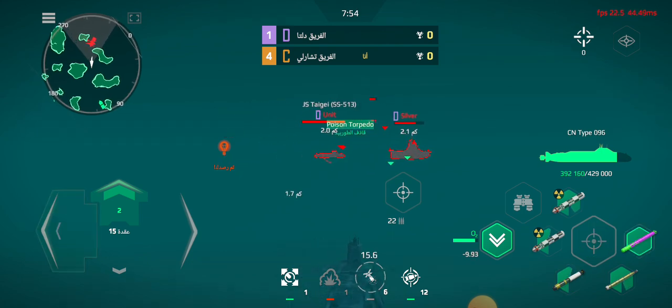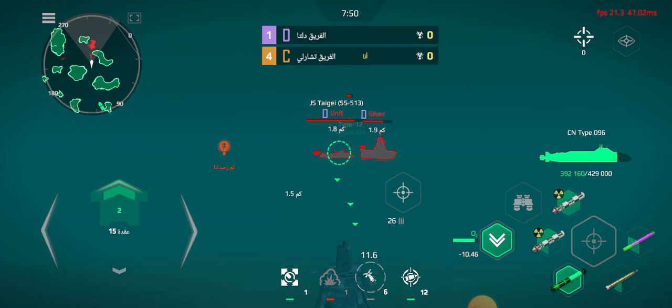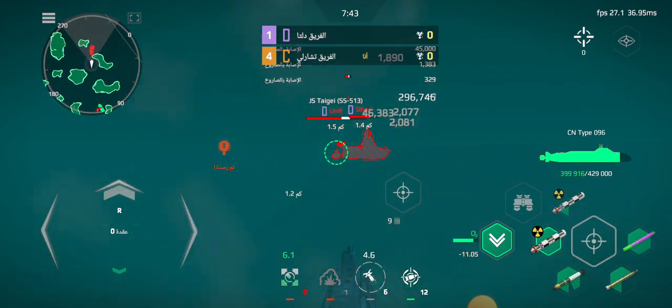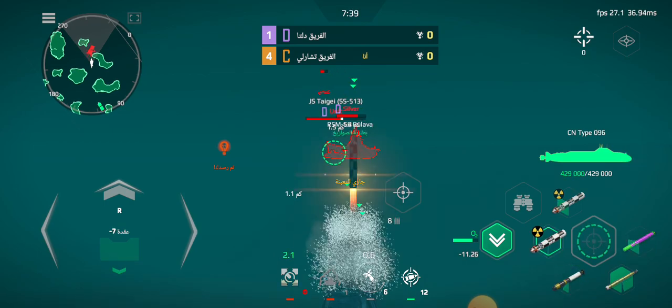Torpedoes heading towards us, 3-2-0-9-0. Quick right. We're breached. We're outrunning fast. Engage damage control body. Torpedoes fired.